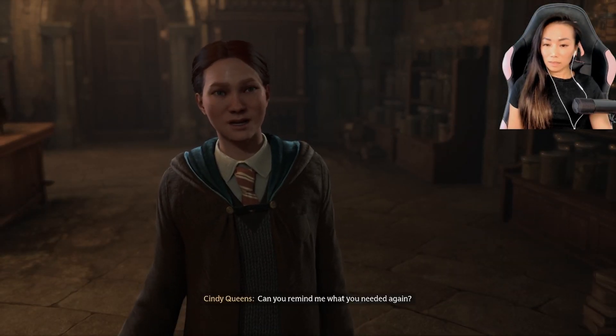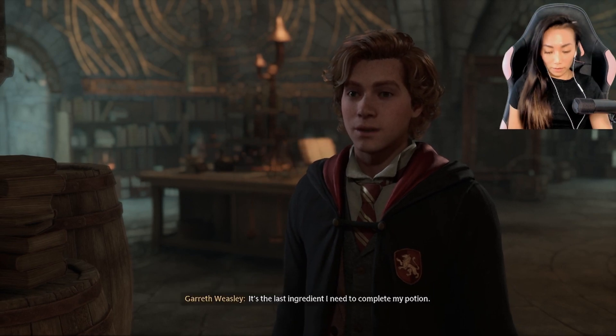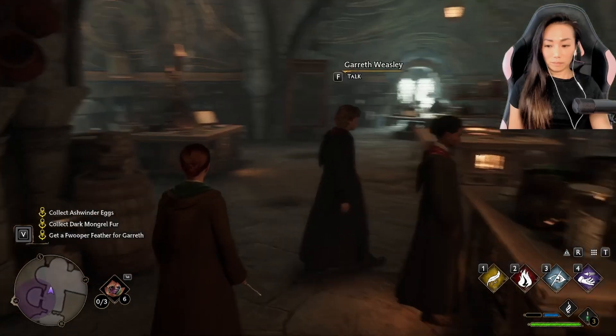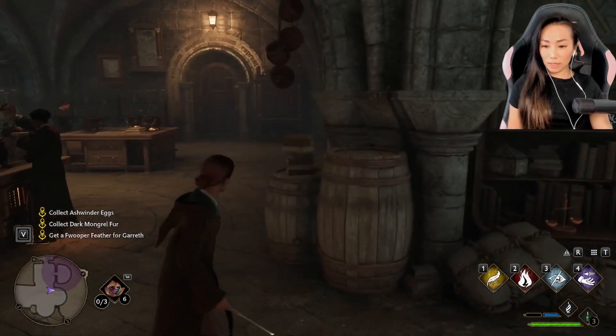Can you remind me what you needed again? I was hoping you could get me a Fwooper Feather from Sharp's office — it's the last ingredient I need to complete my potion. Okay, let's go collect it.